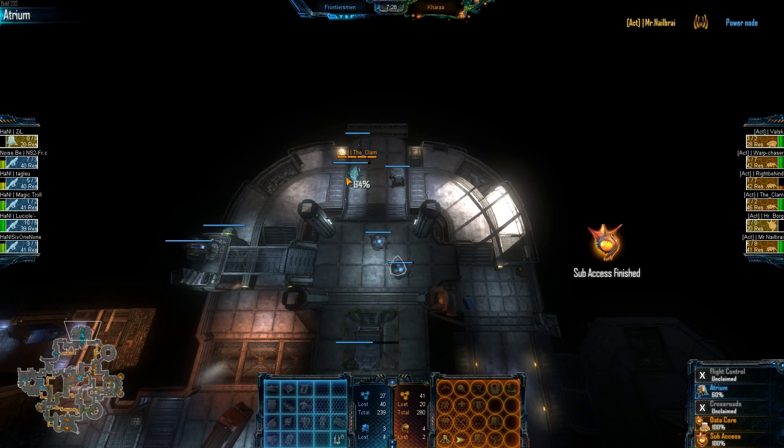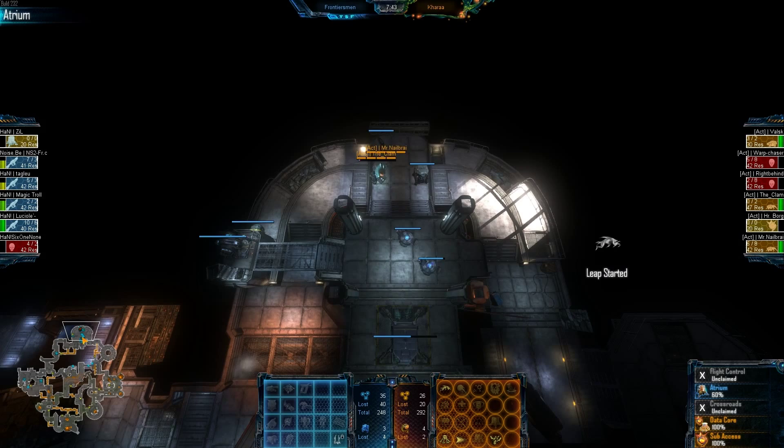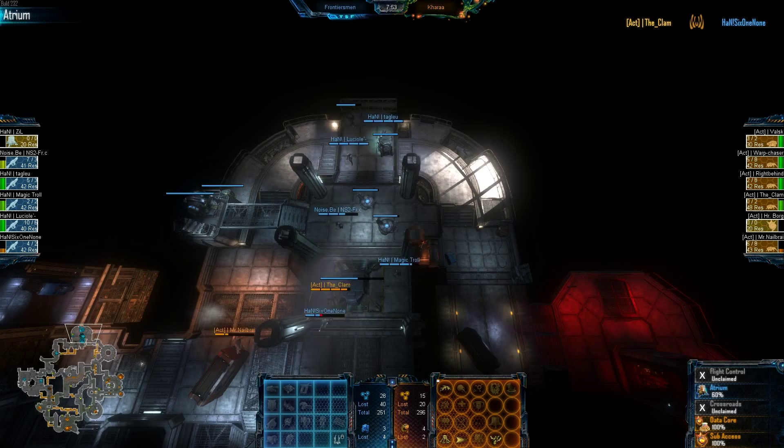He decides to go for the IP, changes his mind, goes to the phase gate. Are the marines going to run back to the phase gate? No, because they're still being pressured by those aliens. Now Nailby comes up. We have Adrenaline Spur completed, which will be good for the gorge if they get biobomb. Valsk belly sliding away. Looks like the pressure has finished over there for the marines so they can phase back — but no, it's too late. Magic Troll trying to phase back to base but he's too late. The marines are forced to beacon to save their base from this skulk incursion.